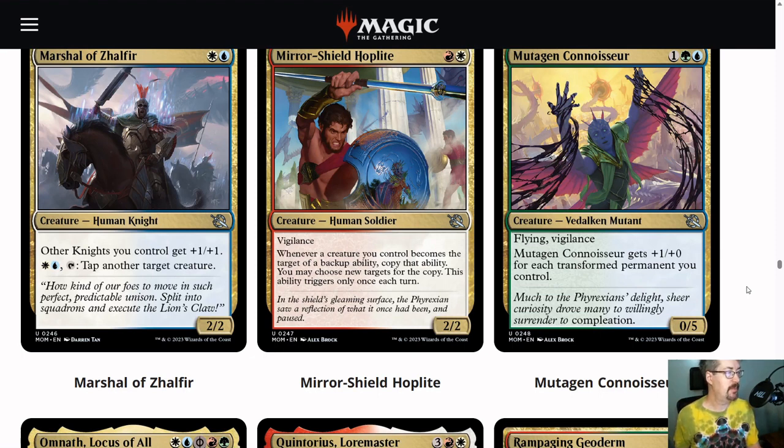Green-blue is a transformation archetype, at least at face value. That's what the Signpost Uncommons are kind of leading you towards. This is Mutagen Connoisseur — it's a green, a blue, and a colorless. It's a 0-5 with flying and vigilance, so a very good blocker. It gets +1/+0 for each transformed permanent you control, and this counts for those little incubator tokens. Mutagen Connoisseur is going to grow slowly.